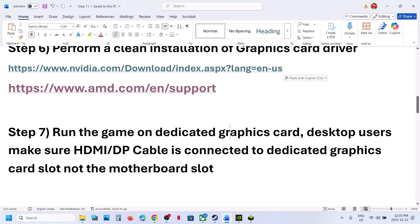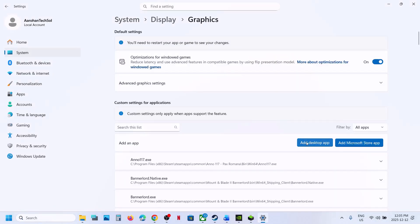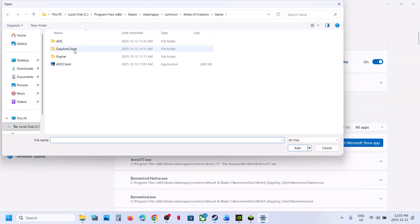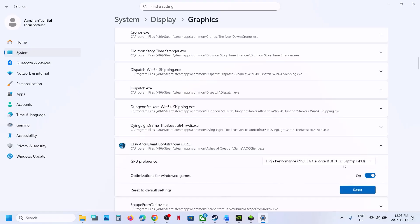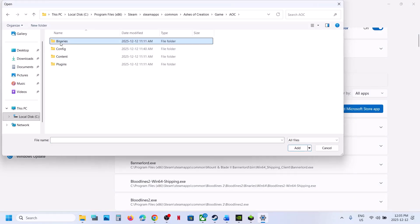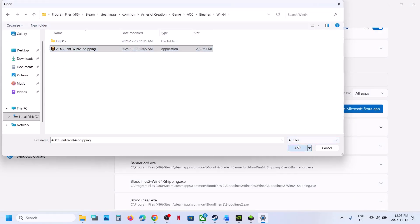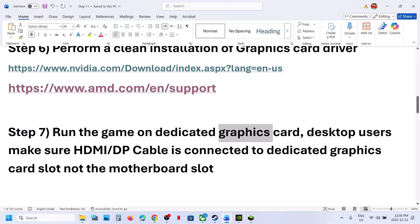Still not working? Run the game on the dedicated graphics card. Type Graphics Settings in the Windows search box and click on Graphics Settings. Click Add Desktop App, go to the game installation folder, select the game exe file, and click Add. Once added, click on the game and select High Performance — you will see your graphics card listed. Scroll up again, click Add Desktop App, open AOC > Binaries > Win64, select the main exe file, click on the game entry, and select High Performance. Now launch the game. Desktop users: make sure you connect your HDMI or display cable to the dedicated graphics card slot, not the motherboard slot.